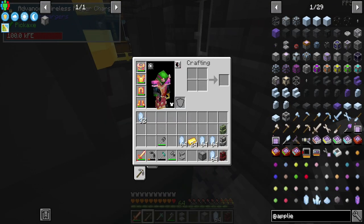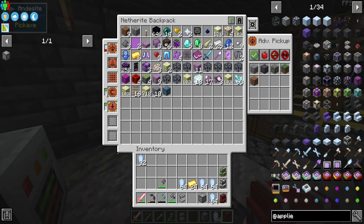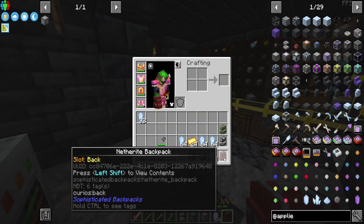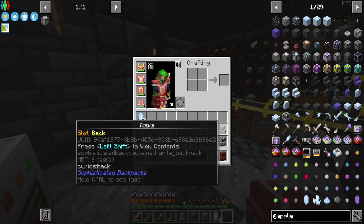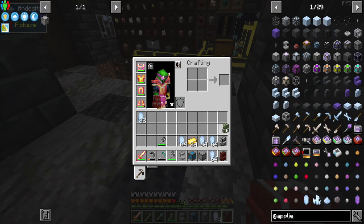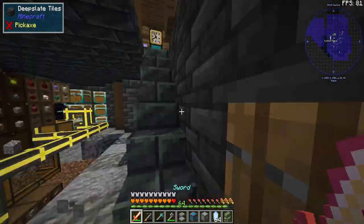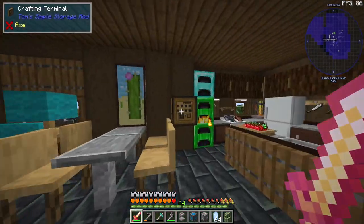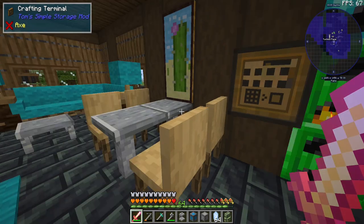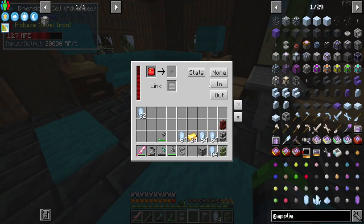I've switched to using a dimensional cell. I put an auto-pickup upgrade here — I'm going to turn that off. I've upgraded all of our storage to netherite backpacks, which give a lot of storage. I've also put the feeding upgrade into our tools backpack, so it feeds us whenever we need it. That was a suggestion from you guys in the comments, so I really appreciate it.